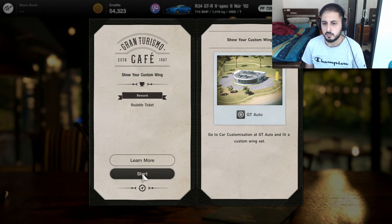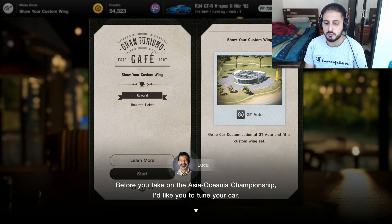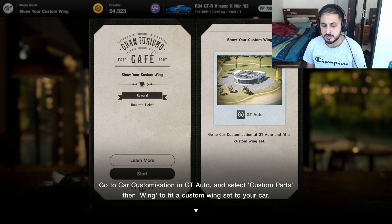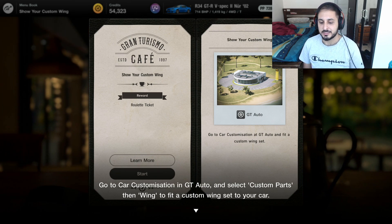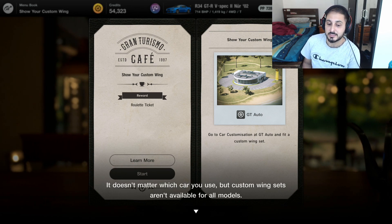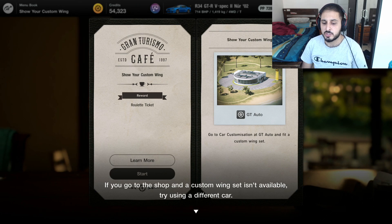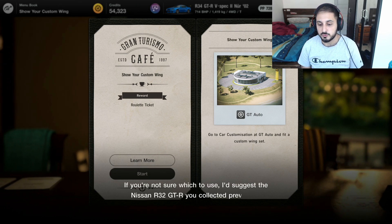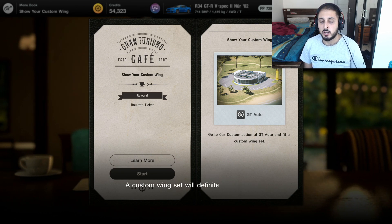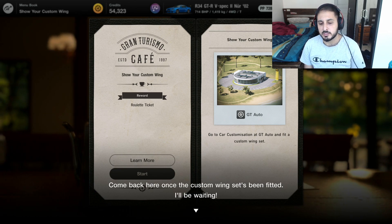The NPC says: before you take on the Asia Oceana Championship, I'd like you to tune your car. Go to car customization in GT Auto and select custom parts, then wing, to fit a custom wing set. It doesn't matter which car you use, but custom wing sets aren't available for all models. If a custom wing set isn't available, try a different car. If unsure, I suggest the Nissan R32 GTR you collected previously. A custom wing set will definitely give your car a souped-up appearance.